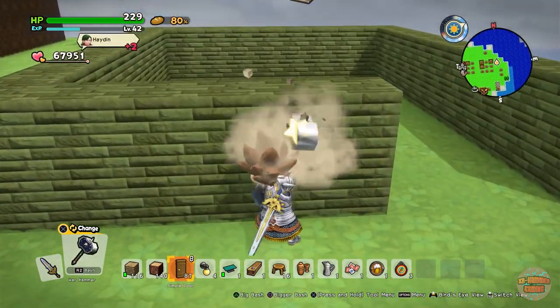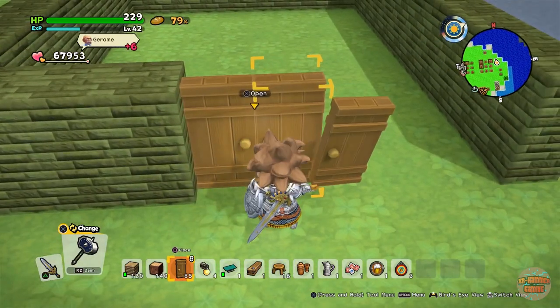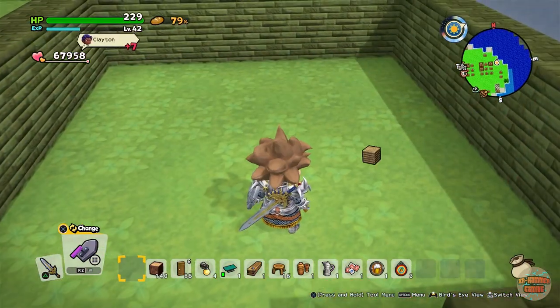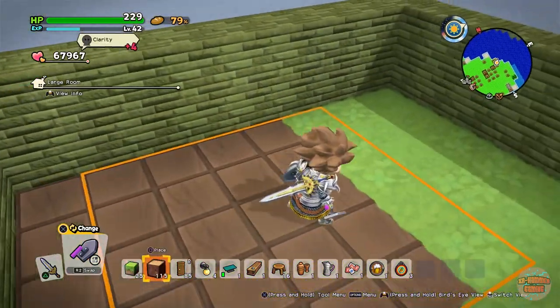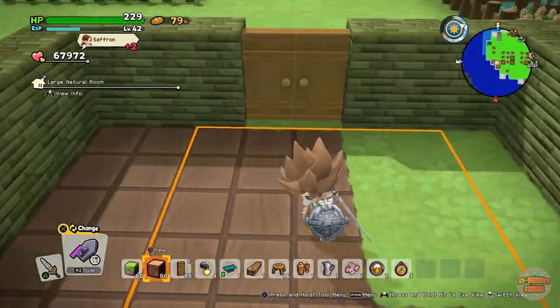I'm going to put two doors here like so, and then build the rest of it just like that. Then I'll change the floors — go in here and do that — because it's a pub and they typically have wooden floors, or at least that's what they do in my head.